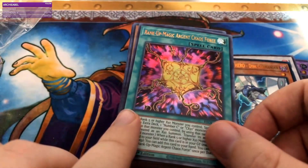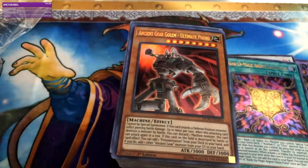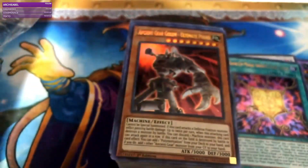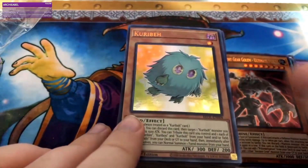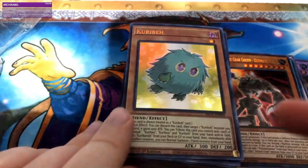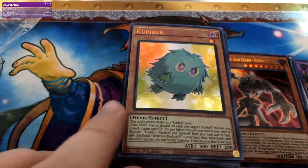Rankup Magic Argent Chaos Force. Ancient Gear Column. Ultimate Pound — hey, guess what other deck I'm working on right now? I love this — best Christmas present ever. Curry Bear — fun. I wonder why this didn't sell. I'm guessing this is just bulk foil cards that he couldn't sell, so that's why they're in here.